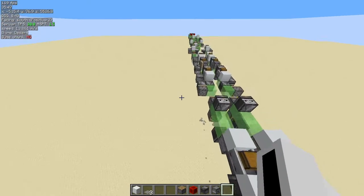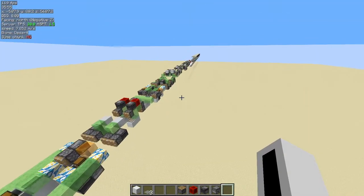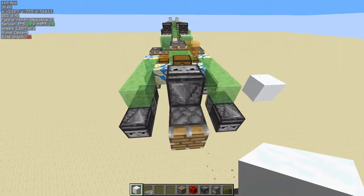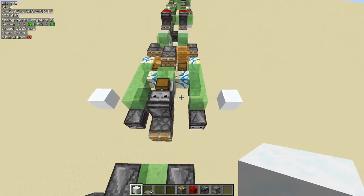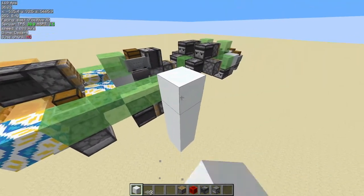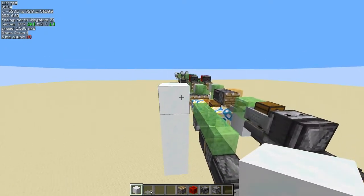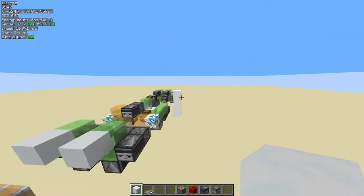The machine is very easy to build — the only downside really is that it's very long. About the clearance: you need a clearance of seven wide, and the height is about six blocks — counting the floor. But if you don't build the floor nor the roof then you don't need that much clearance — you just need one block here because of this component.